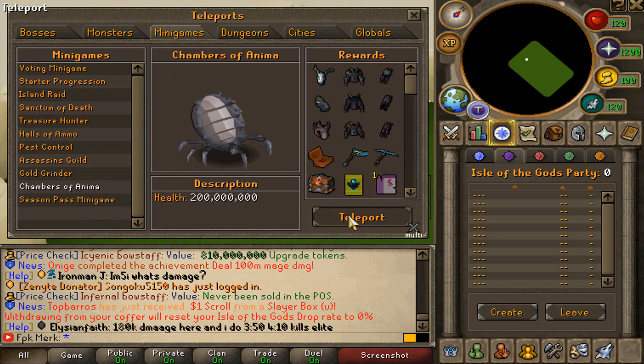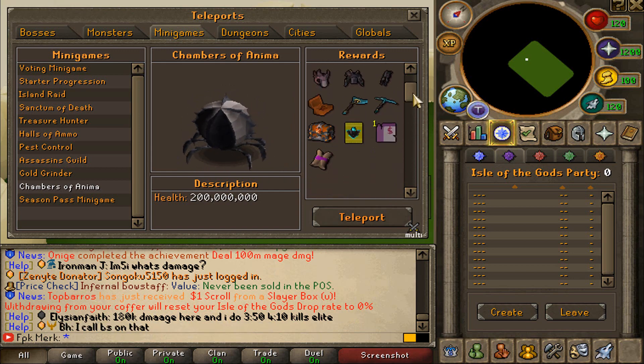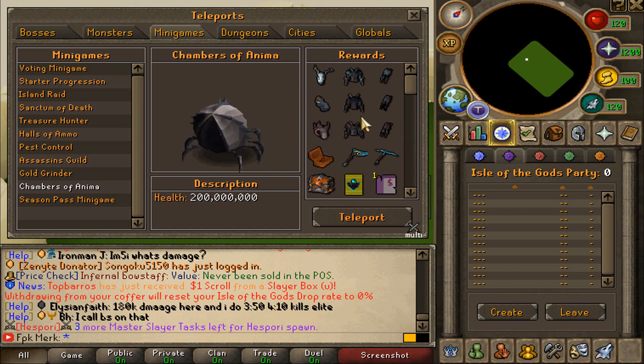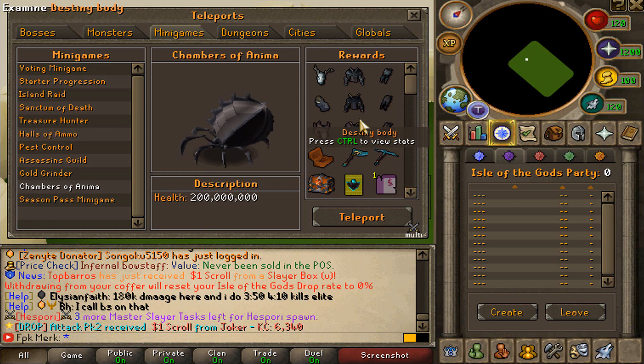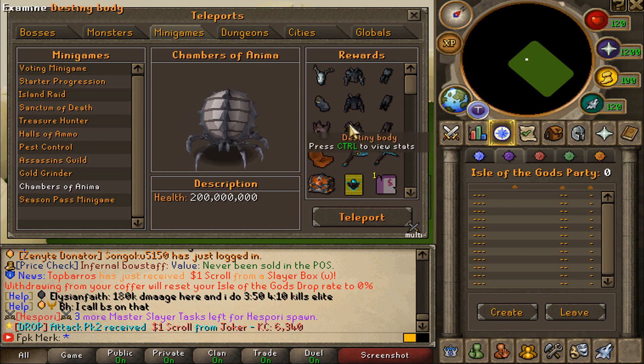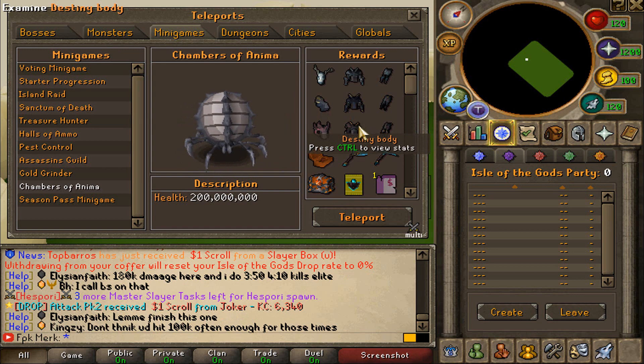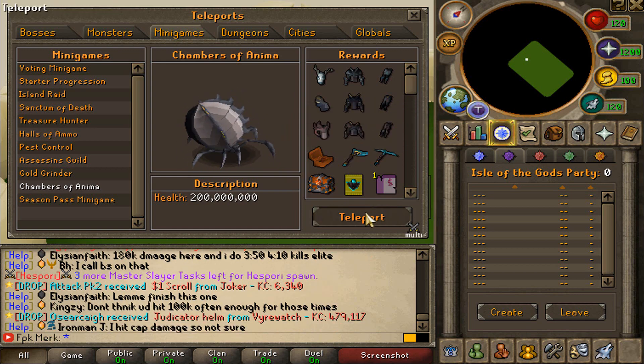Next up in the list, we have Chambers of Anima. Whenever the Double Raid perk is activated, the Chambers of Anima is an insane moneymaker. Last time when I did Chambers of Anima during the Raids perk, I got myself 200 Anima keys. You can get insane loots from the Chambers of Anima that sell for a lot of money — for example, I got myself a Crystal Hatchet from those 200 keys, plus loads of Anima SNGs and other stuff. I made over 150 mil cash in an hour just by doing Chambers of Anima during the Raids perk, so this is a very good moneymaker I would recommend for end-gamers.